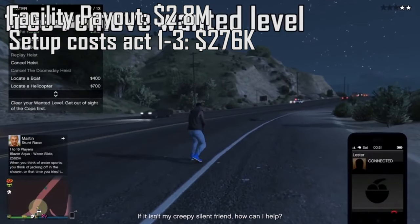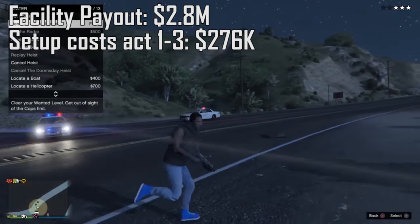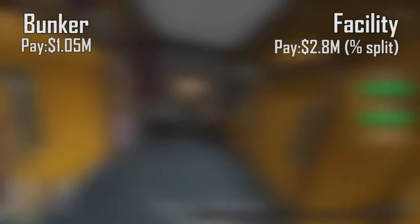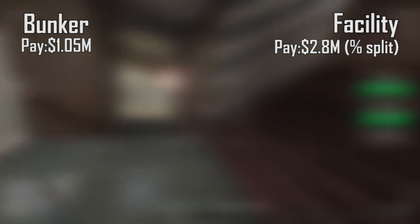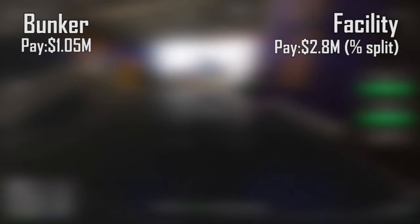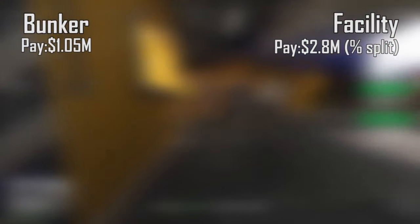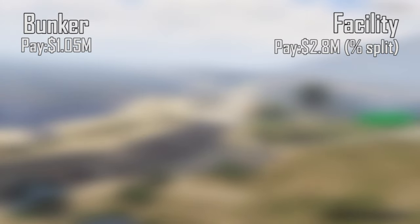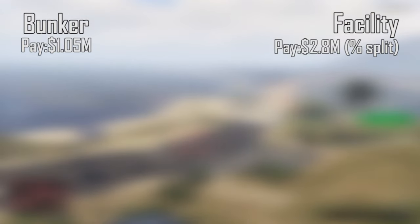Total payout from the facility is 2.8 million. Here's where I start to prefer the facility. One pro for the bunker though: that 1.05 million is essentially all yours — your associate might get 10 or 20,000, but that one mil goes to you. With the facility, the 2.8 million gets split between you and whoever else does the heist. The only way you'd keep all 2.8 million is a 100-to-zero split, and I don't know anyone who'd go for that. So in terms of personal take-home, the bunker wins.